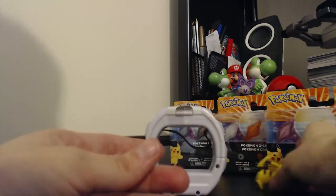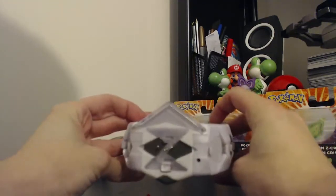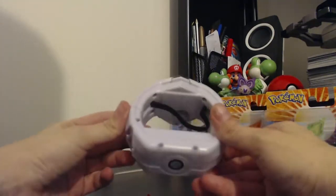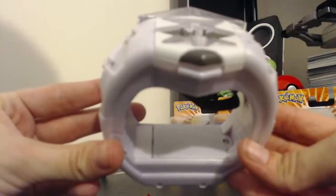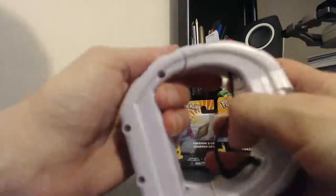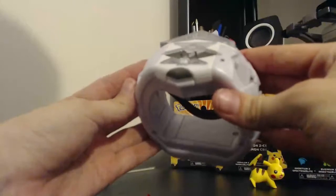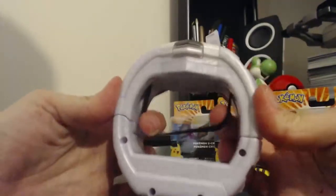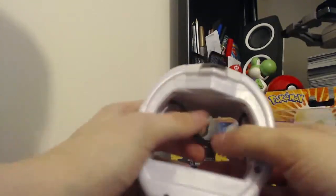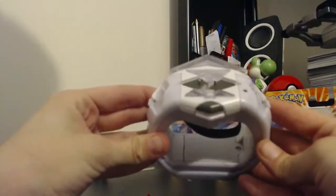Let's put Pikachu over there. This is the Z Ring — pretty cool, pretty plasticky. As you can see, the batteries go on the inside there. If you're worried about it fitting your wrist, it's got a little bit of elastic so it can be bigger or smaller. I've got quite small wrists — I will try it on in a minute to see what happens.